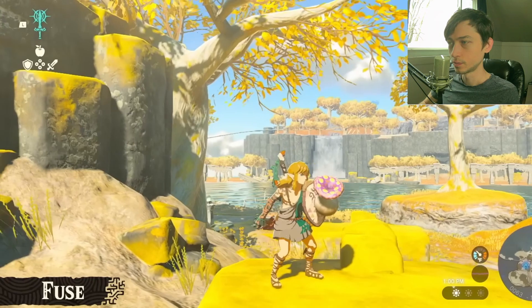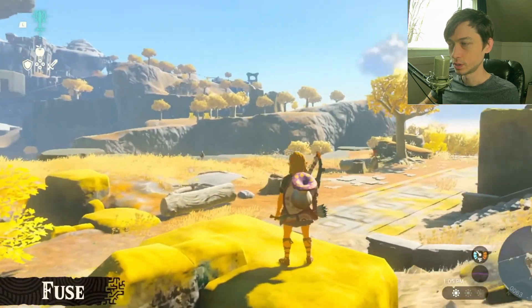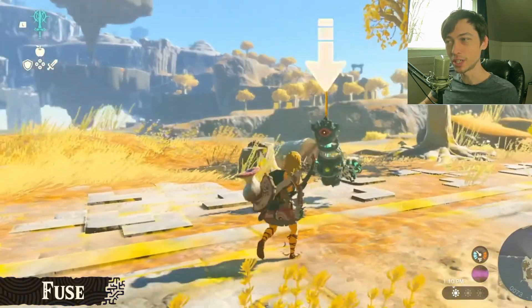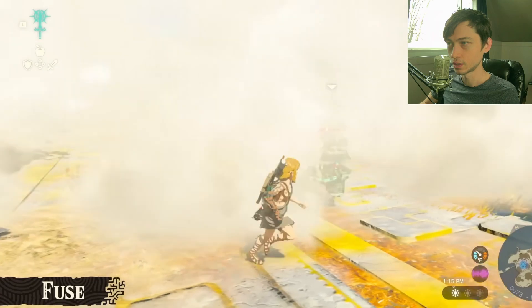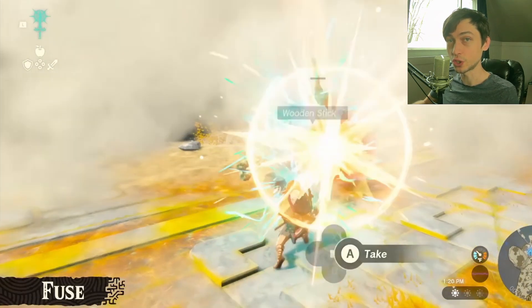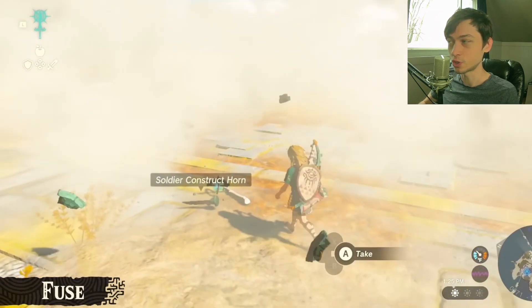Now for the shield - this mushroom is a puff shroom. When you get hit it's going to release a smoke screen. The enemies are confused. This is super cool - that's going to be super fun!